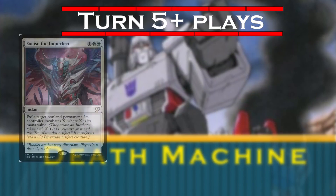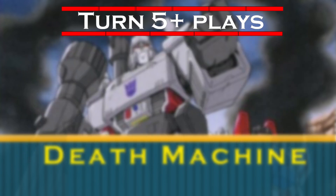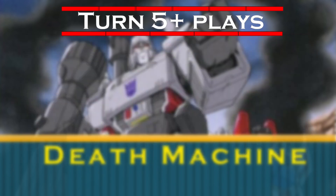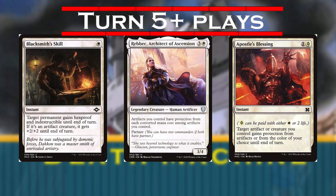We're also playing Excise the Imperfect, Generous Gift, and Contraband Livestock to remove enemy permanents, while also making sure Megatron has a good target to deal excess damage to. Other honorable mentions are Crackling Doom, Rakdos Charm, and Cataclysmic Gearhulk, which we can use to keep Megatron and the Gearhulk on board and leave our opponents' shields down when we're ready to crash in and close out the game. We'll also run Blacksmith's Skill, Rebek Architect of Ascension, and Apostle's Blessing to protect our commander and make sure he's around for the endgame.